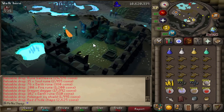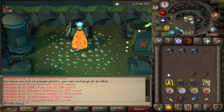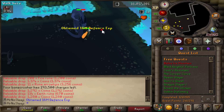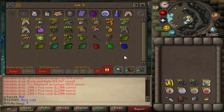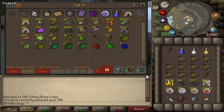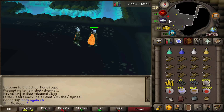You need 62 slayer to kill these worms. The quickest way to get to this location without the Rada's blessing is to use the fairy ring code C-I-R. If you can't afford boots of brimstone, you can just buy boots of stone from the NPC Konar for very little. According to the wiki, worms were an ancient race of dragons said to be capable of destroying cities and armies on their own. They also do not require any dragonfire protection, so don't let that mislead you.